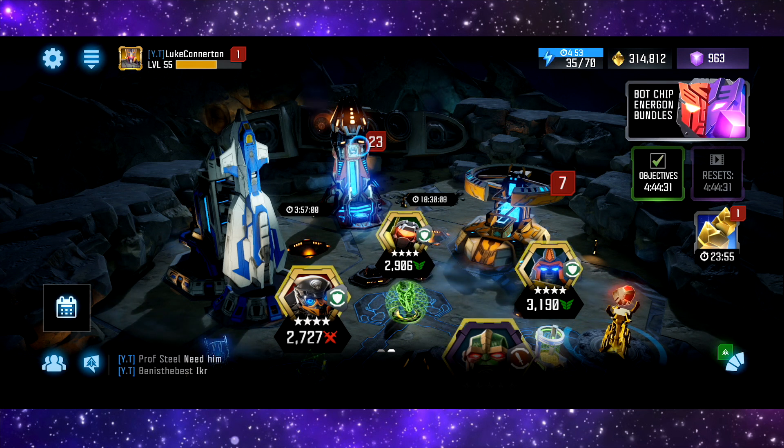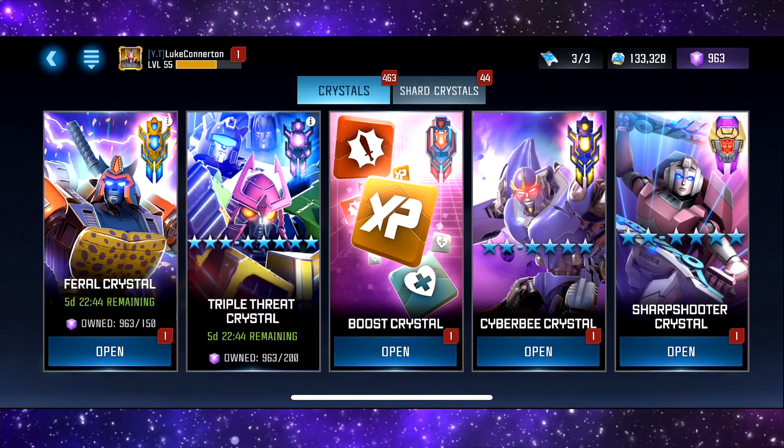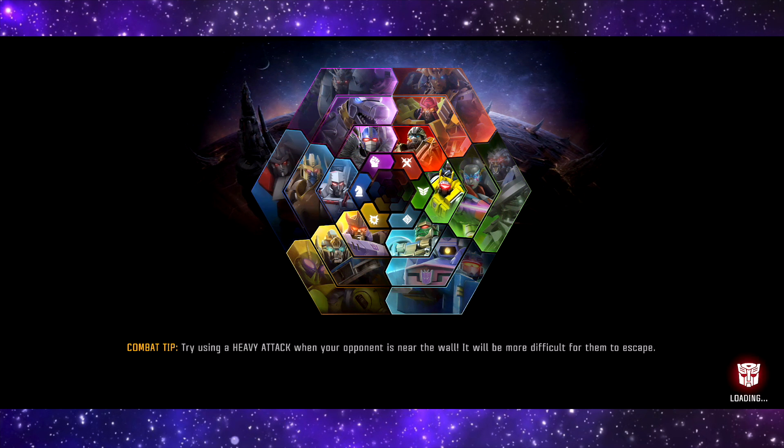Anyway, in this video we're going to be doing the every crystal bundle. This came out a couple of days ago and I decided to pick it up. As you can see I have over 500 crystals, been saving them up for videos. We're going to be doing every crystal bundle opening - this was every two to four star crystal I believe. I like how they've taken the five stars out of this, probably because they want to make more money releasing the every five star bundle separately. I think there's about 30 crystals, so we'll just start plodding away. We'll start with a feral crystal.